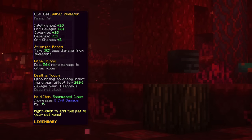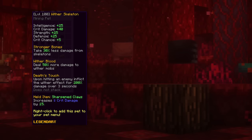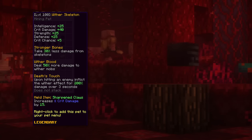The fifth pet is wither skeleton. This pet gives strength, crit damage, crit chance, intelligence, and defense as base stats, and has the ability to take less damage from skeletons and do more damage to wither mobs. Especially for the floor seven boss room this pet is very helpful, giving additional damage reduction, although in some instances the damage reduction from skeletons isn't enough and you would need an effective HP pet.